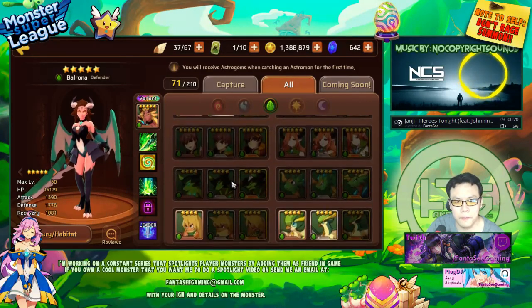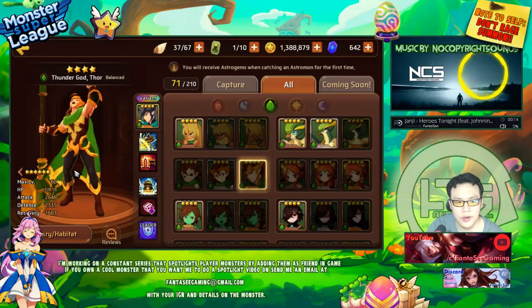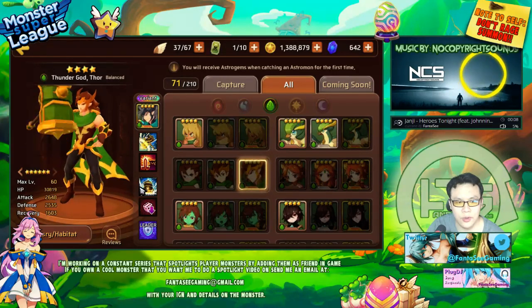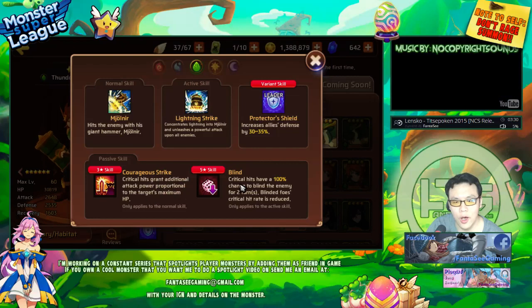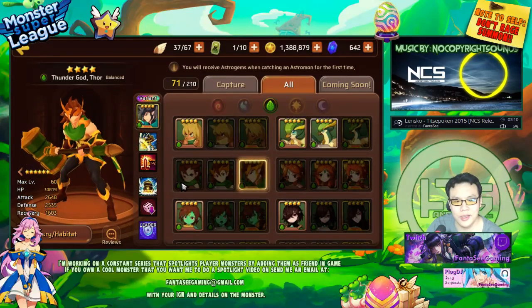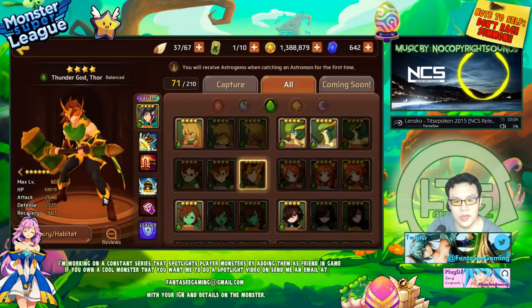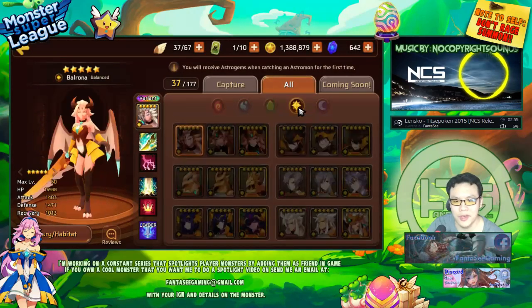This balanced type Thor has pretty balanced stats. He has courageous strike and 100% blind. He's probably the best Thor because you can use him for clan battles — his skill set is perfect for that. It's somewhat unfortunate he's balanced type, but you can build him hybrid for it. Though I'll admit I don't really know how to do clan battles so I won't give recommendations.